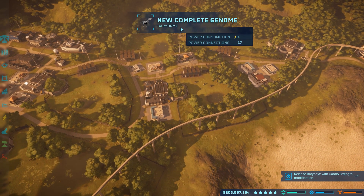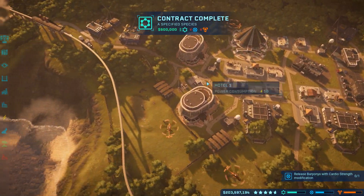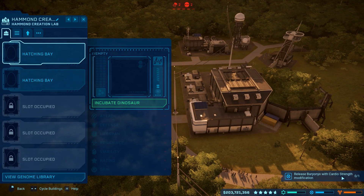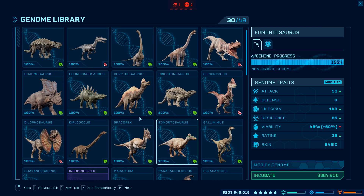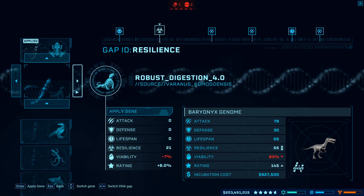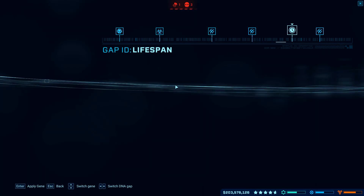We did it - 100% genome Baryonyx! Let's make our first one because we have a quest for it anyway. The quest is to release a Baryonyx with a Cardio Strength multiplier. There he is - oh my goodness, we've already got some different color variants. Let's do Cardio Strength.